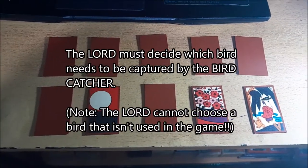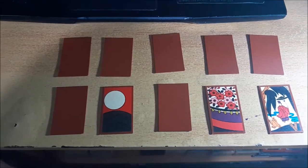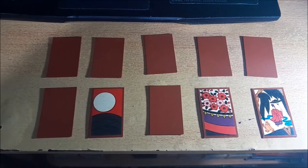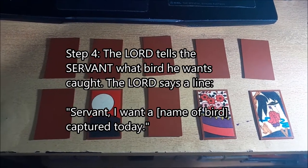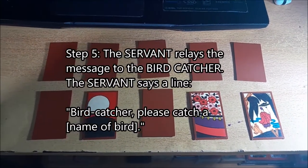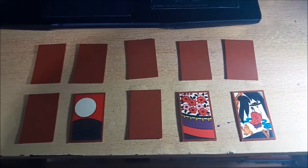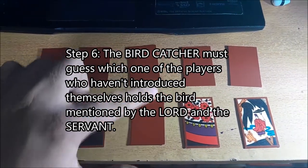After the humans have identified themselves, the Lord decides which bird he wants captured. For example, if the Lord wants the cuckoo, he says: 'Servant, I want a cuckoo captured today.' The Servant then relays: 'Birdcatcher, please catch a cuckoo.' Now the Birdcatcher must guess which player holds the cuckoo card.